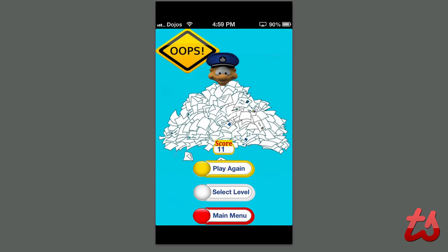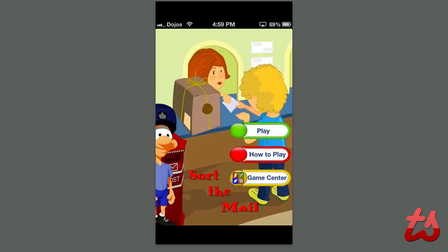We didn't beat it — it says 'oops,' I got 11 and the target goal was 15. So you get the basics of the game, and as you go along it gets much harder and more difficult. You get a variety of levels — you have to deliver to airports, hotels, banks, hospitals, all that sort of stuff. It's a really fun game if you're into memory-based games where you're racing against time, helping you memorize numbers and match them up quickly to sort the mail.